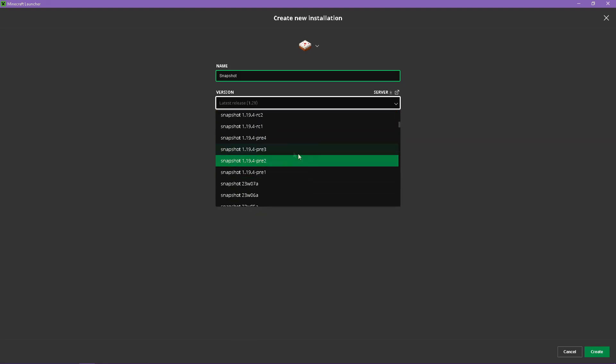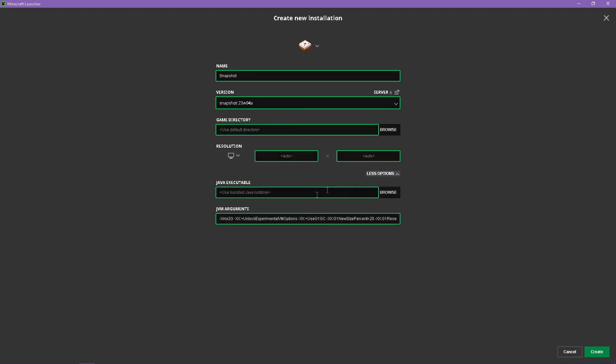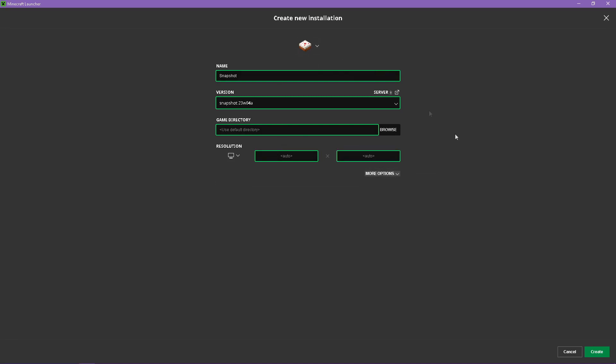It doesn't really matter which snapshot you go for. We'll go for 23W04A, which is a 1.19 pre-release snapshot — there's plenty of time between 1.16, so it's definitely a newer version of the game. You don't need to change anything for the game directory or the resolution unless you typically do that, and you don't need to change any of the other options here. You can change these to allocate more RAM, but for this purpose, especially if you're just creating a backup, it's entirely unnecessary. So all you need to focus on are the name and version. Once you do that, click Create.